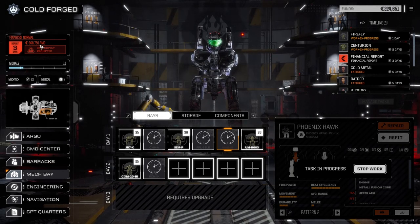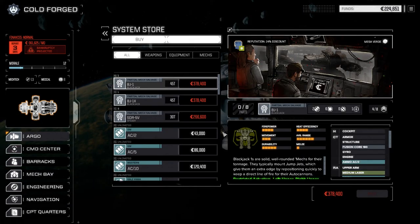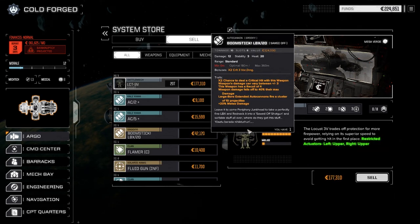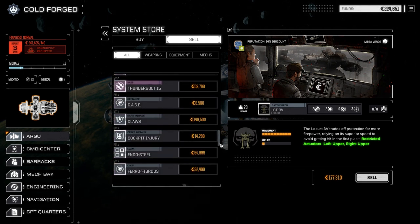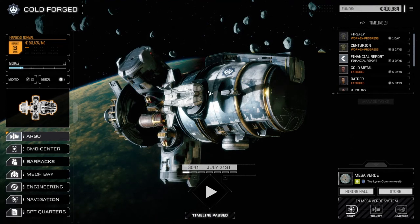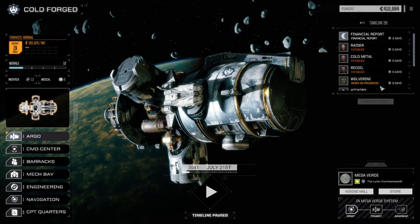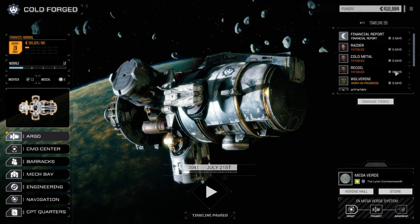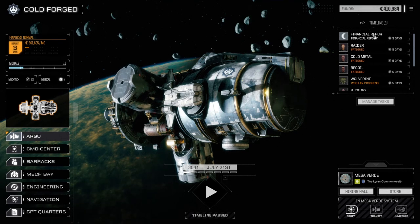We're down another 100,000 or so - let's go to the store and sell. We could sell the Locust for 177,000 but I want to hang onto that for now. We've got one fusion core left - let's sell that, it'll solve our problem. We'll work on getting fusion cores in the next few missions. Managing tasks: the Phoenix Hawk is at the very end, so we go Wolverine, Centurion, Firefly - in five days these guys will be back and ready for another mission. The Phoenix Hawk will be back at the end of next month.